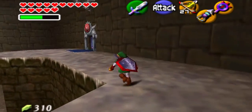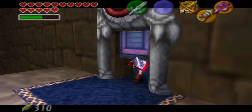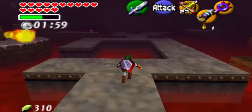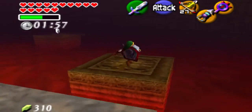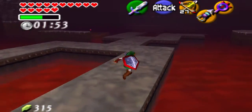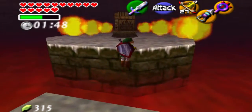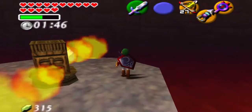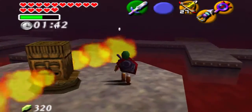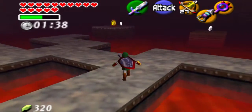Now we can do the fire barrier, because now that we got the golden gloves we can throw that obelisk. And as soon as we throw the obelisk we'll make a bridge over there that we can climb on and get to the other one. I meant the other rupee — that's what I meant. I was talking about some other thing though, you know.